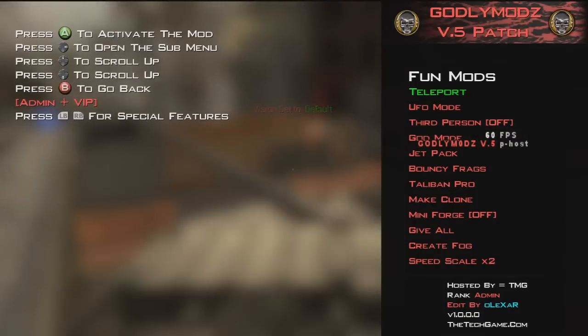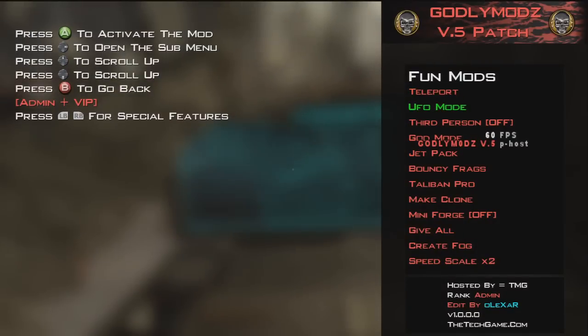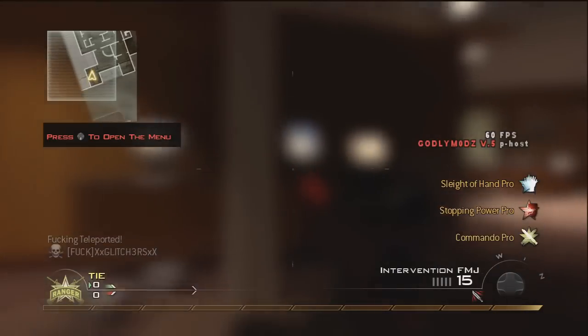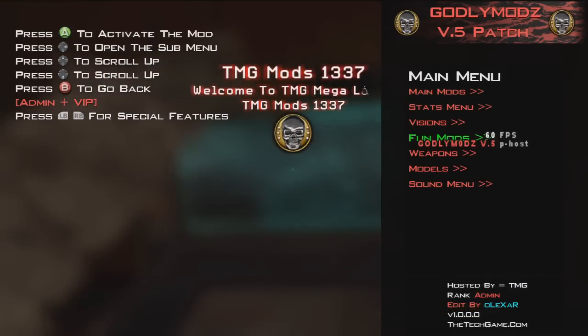Let's go to Fun Mods, see what's in here. We'll teleport — just teleport. I don't know what happened there — I'm still on blurred vision off the menu, but it doesn't really matter. It's obviously just lagged and I've died, but nothing really. The menu still opens up, so it's nothing really. No problems or anything there.